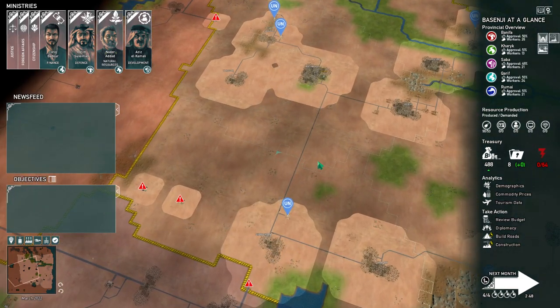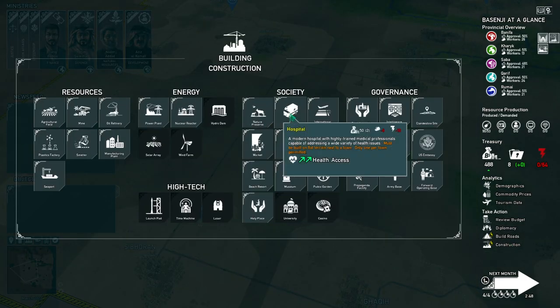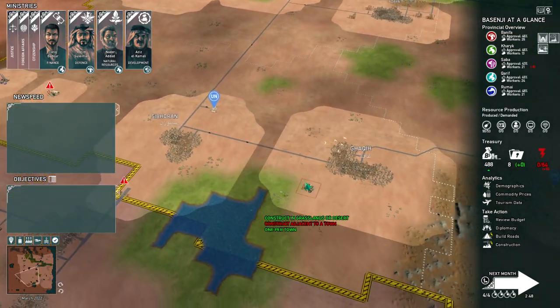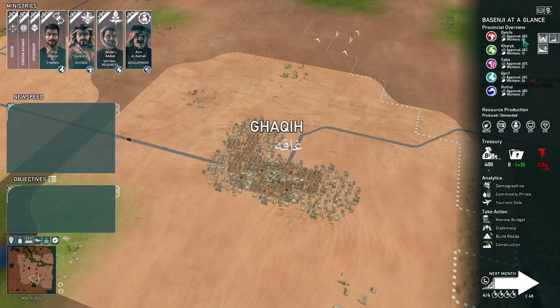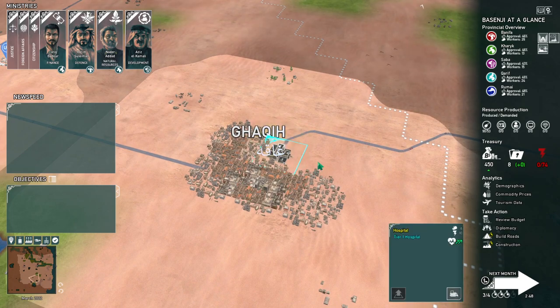The way this game works is we can come in and build new things — for instance, a hospital. We can also go and find places to build some oil wells. Let's go into Saba and put a hospital right here in Gaki. Hospital built.